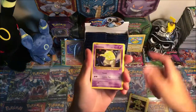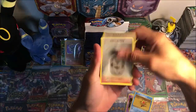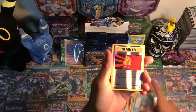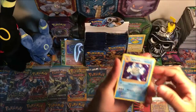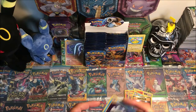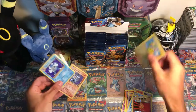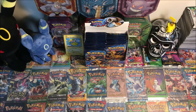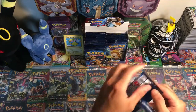Electabuzz, Drowzee, Staryu, Metal Energy, Growlithe, Charmeleon, Charizard Spirit Link, Poliwhirl, Super Potion, reverse and a holo Poliwrath. We're not doing too bad so far but haven't hit a Charizard yet. Opening the Charizard pack artwork — see if we can get a Charizard in it.